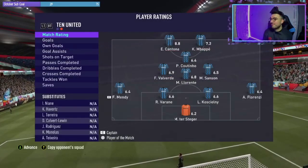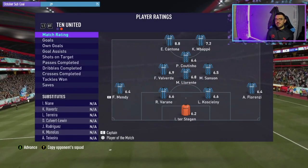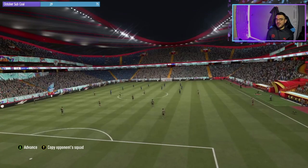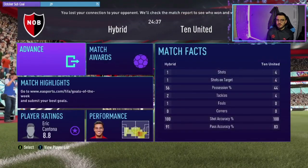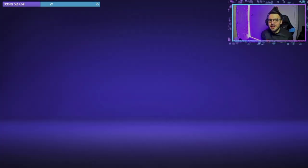And that's the rage quit. Lovely — things you'd love to see. 8.8 rating for Cantona, he's got three goals. Kylian Mbappe with two assists. Honestly, this card just causes rage quits — insane card. Four shots for four goals. Right, we'll get into the second game and see what we can do.